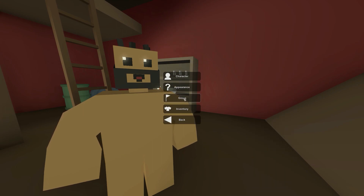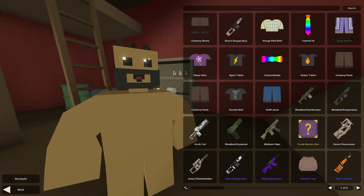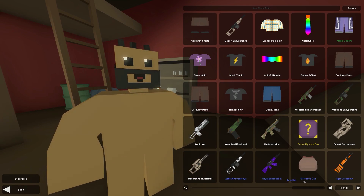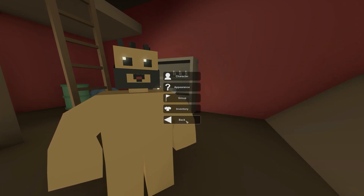Go into Inventory and make sure that you have everything off of your character — make sure you don't have any cosmetics whatsoever, because it will not work. If you try and join the server with cosmetics on, it will just kick you straight out.